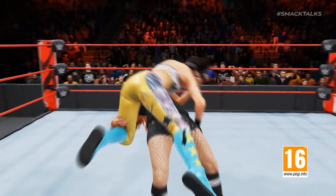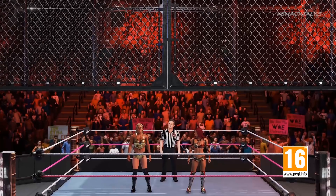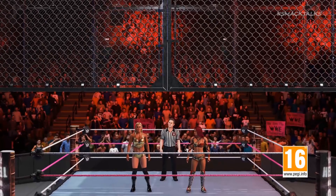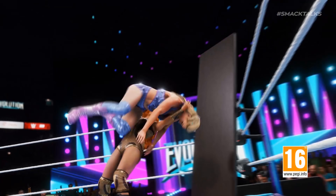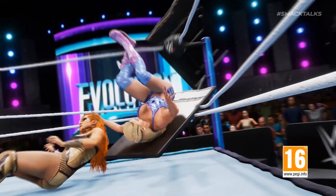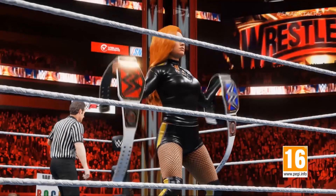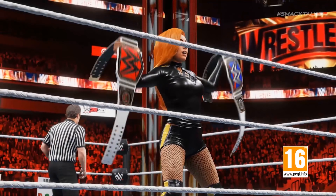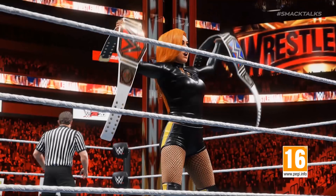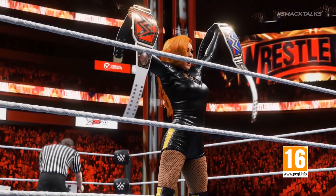Next up we're back in the ring as Becky delivers a Bexploder to Bayley, followed by a shot of the Hell in a Cell being lowered from the 2K Showcase. Back in the Evolution arena, Becky delivers another Bexploder — this time to Charlotte, putting her through a table propped up in the corner. We then see Becky celebrating in the ring with both the Raw and SmackDown Women's Championships at WrestleMania, very similar to the default title celebration seen in past games.